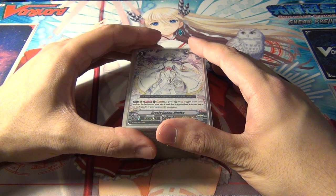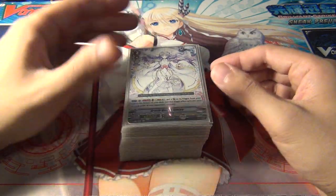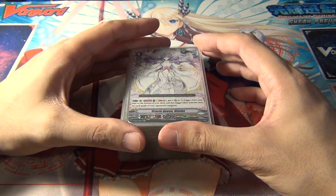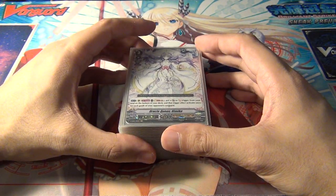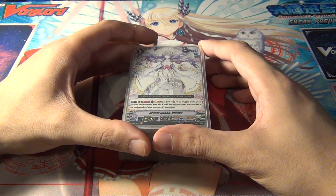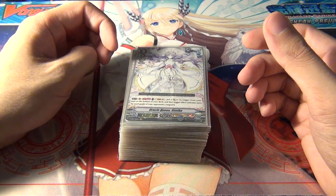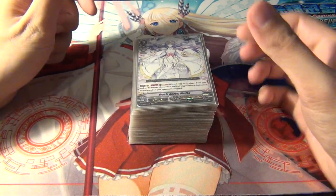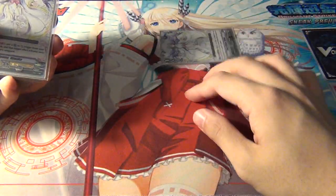Today we're going to be doing the Oracle Queen Himiko build. This one takes more thinking — it's actually harder to play than Astral Plane. Astral Plane is easier. This one's harder to master and harder to win with. With Astral Plane, if you survive your opponent's attacks and bring out Valkyrion, you have a good chance at winning. This one just requires a lot of thinking.